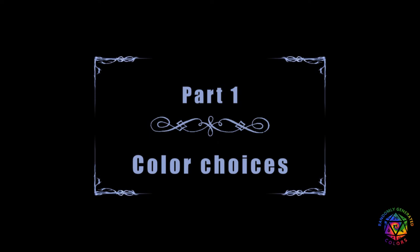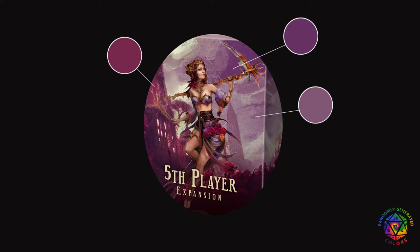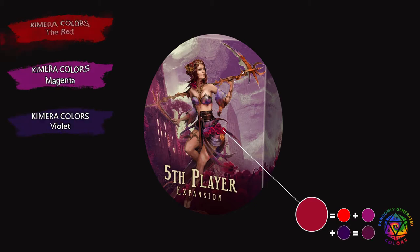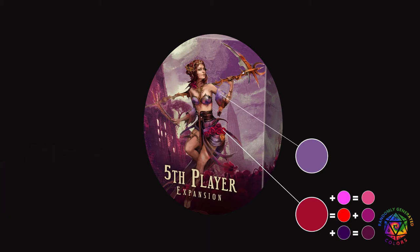Part 1: Color choices. This time I used artwork from the box as inspiration. The background might be a little misleading, but I think the strongest color here is on the flowers. I will use red with a tiny bit of magenta as my main color, shade it by adding dark violet and more magenta, and highlight it by adding very bright pink. You could argue that lavender or violet is more important because there is simply more of it, but I want to tone it down so the flowers catch the eye first.